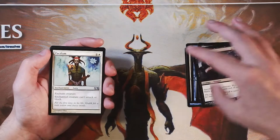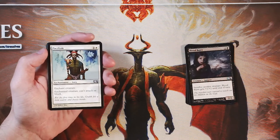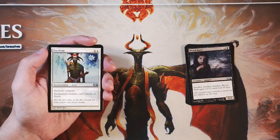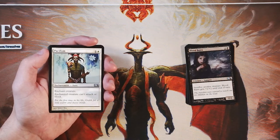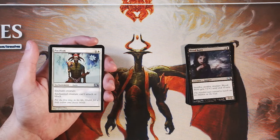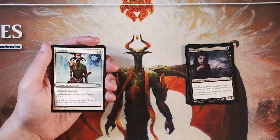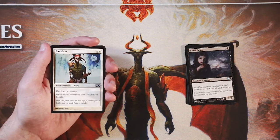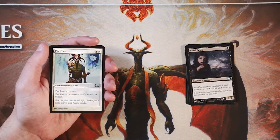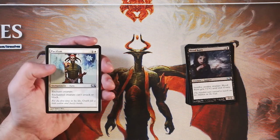Pacifism — very good card. One and a white for an enchant creature, and the enchanted creature cannot attack or block. This is essentially removal in white. It obviously doesn't technically remove the creature, and activated abilities can still be activated, so that is worth noting. But not being able to attack or block really frees you up to do a lot of more aggressive plays. You can just blank some really big, dumb creature, and that's huge, especially in a core set where power level tends to be a little bit dimmed down. Pacifism is truly a very efficient way of dealing with a lot of very powerful threats. So definitely the pick so far, without a doubt in my mind.